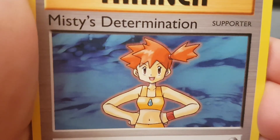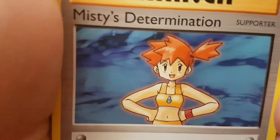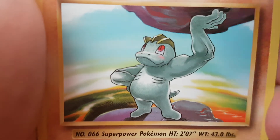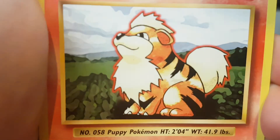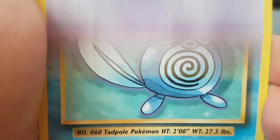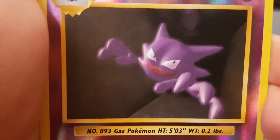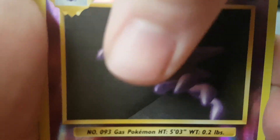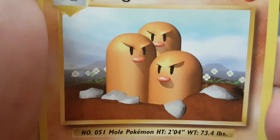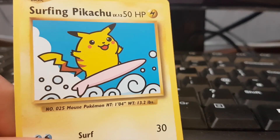I am over the moon about that. Misty's Determination — oh, that's just an uncommon. Also in this pack: Porygon, Machop, Growlithe — that art brings me back — Onyx, Nidoran, Poliwag. Our reverse is a Haunter, that's nice. And our last card is another Dugtrio.